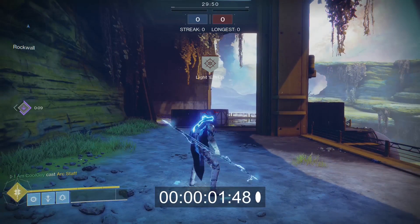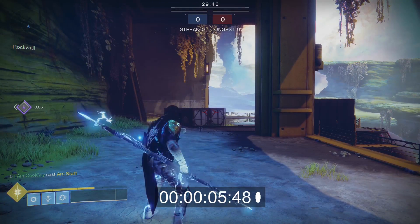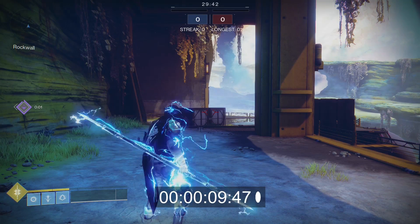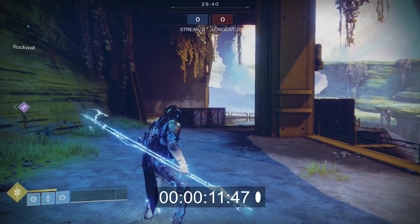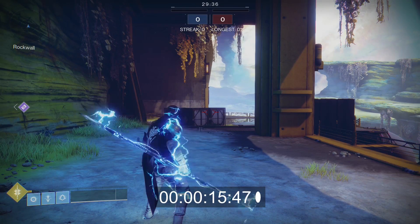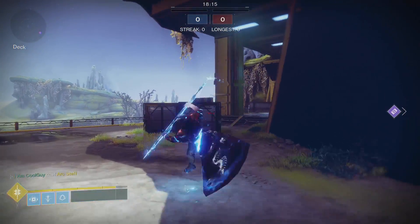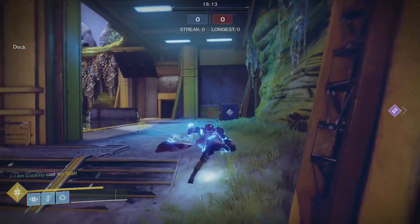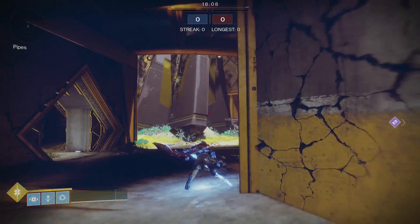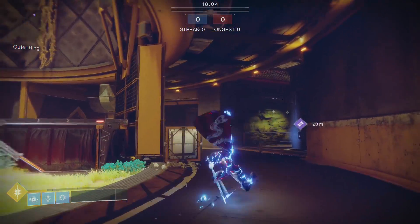I'm going to talk about exactly what Raiju does, when you should be cancelling, what it does when you cancel, and why you should cancel. One thing about Arc Strider to remember is that if you pop it and do nothing — no guarding, no light attacks, no heavy attacks — that is the longest duration: 17 seconds. A lot of people pop it and immediately start deflecting or use light attacks to move around. What you want to do is pop it and use the dodging movement, because this doesn't consume any super energy. It lasts the full 17 seconds while you're using the Arc Strider dodge mechanic.